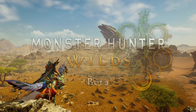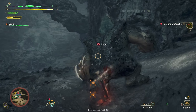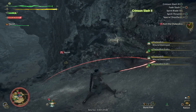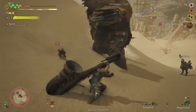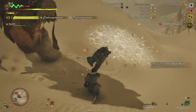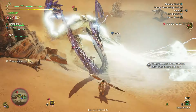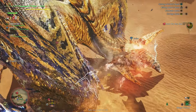The Monster Hunter Wilds open beta took place from the 1st of November for a few days, running across all three platforms — Xbox, Steam PC, and PS5. It included the first story mission up against a Chattacabra, then a quest to take down an Alpha Doshaguma, before opening up the Windward Plains, giving you free reign to take on more quests, further adding the Balahara and Ray Dau to the roster. We also had full unrestricted access to all 14 weapons in the game.